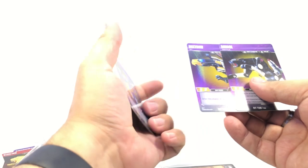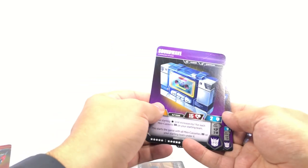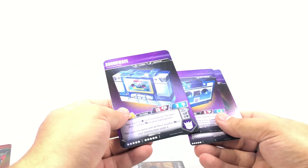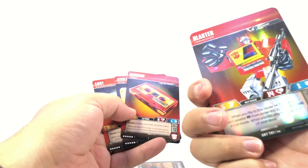Ramhorn, Steeljaw, and Eject are what you get with Blaster. Ravage, Frenzy, and Buzzsaw are what you get with Soundwave. Then you get two sealed decks. Each one comes with three cassettes. The way this works is you start in alt mode with your cassettes underneath them, and your starting star limit increases by one for each mini-cassette on your starting team. So for every mini-cassette you add, you get one extra star beyond the standard 25.